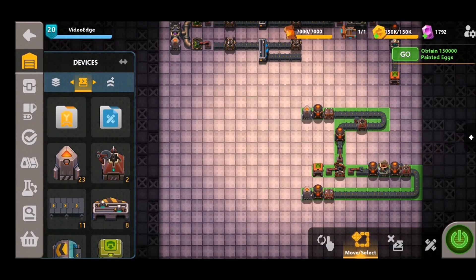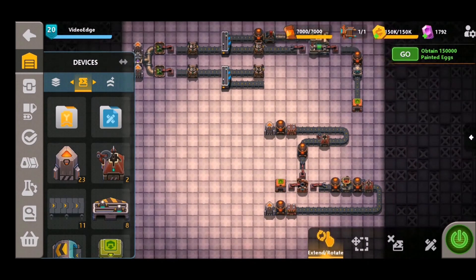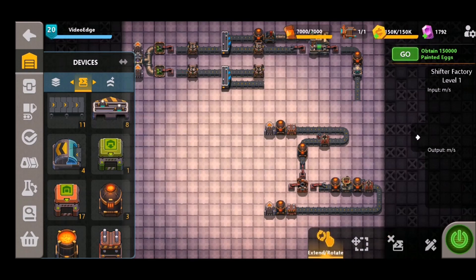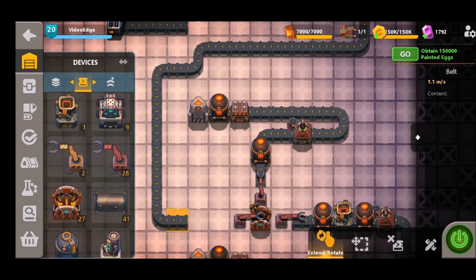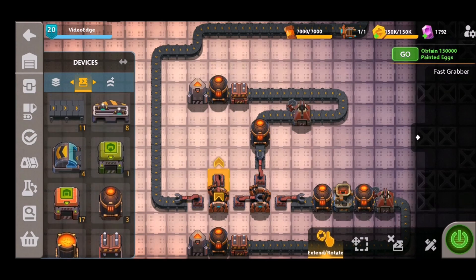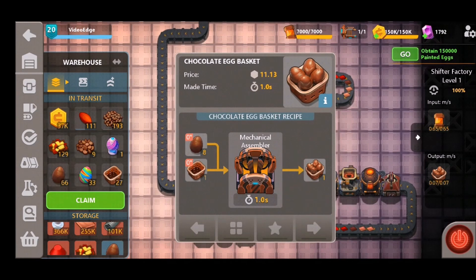The next item on the crafting list is the chocolate egg basket, which is increasingly more complex but to keep it simple it's just a combination of the latest two things we've constructed. We move our copper production over, bring our chocolate egg production around, and place both into another mechanical assembler, selecting the chocolate basket recipe. The chocolate eggs and the wire basket both feed into this second mechanical assembler, and we export these as normal — and as you can see we're now producing the chocolate egg basket.